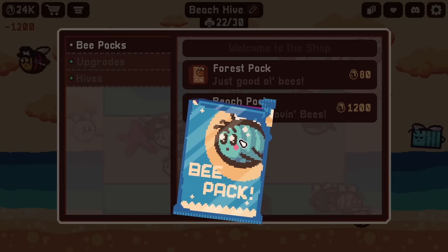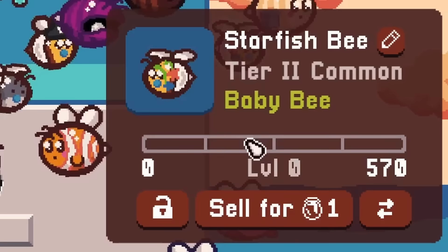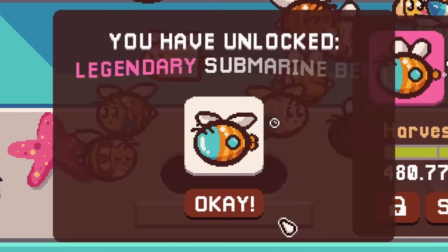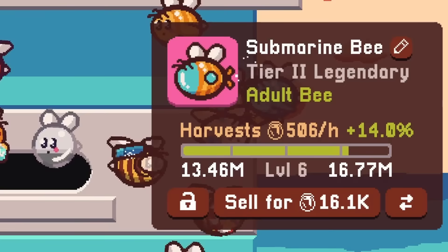Now we have room for a lot more bee purchases, which we're gonna need because we're getting a lot of duplicates. I bet this legendary is a duplicate. We got the last legendary bee - well that was quick! What even are you? Get rid of the starfish bees - I don't need you and you and all of you. You - what the - what is this? What are you - a submarine? It actually is a submarine bee, look at that! It's got a little propeller on it. That is amazing - there is a joke to be made here but we're not gonna worry about it. Look at how much honey it's giving us.